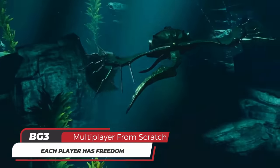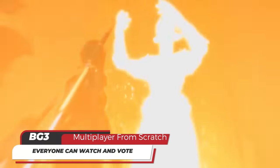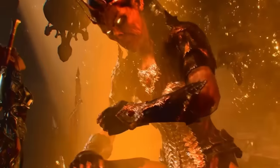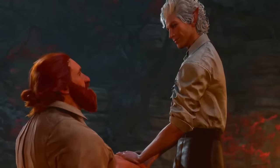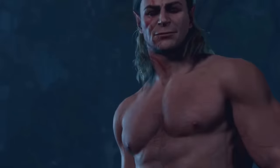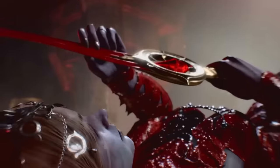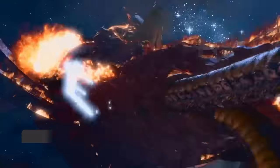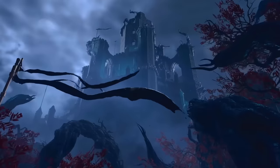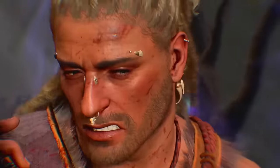Each player can run around and start dialogue options, and decisions will affect everyone. Everyone can see dialogue options and can vote on what they want, and the person who started the dialogue will see what others are voting for — but does not have to choose what the majority voted for. The person who activated the dialogue can make their own choice regardless. This makes sense for role-play situations like oaths with paladins, where you wouldn't want others to make you an oath breaker or ruin your character's role-play.